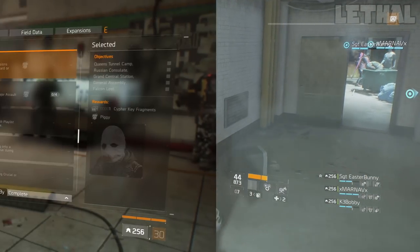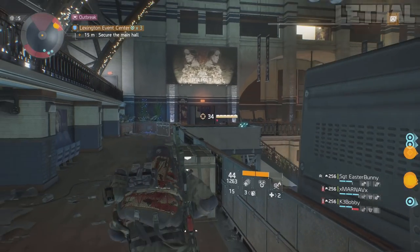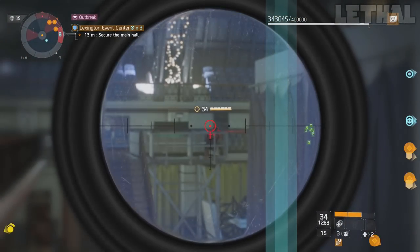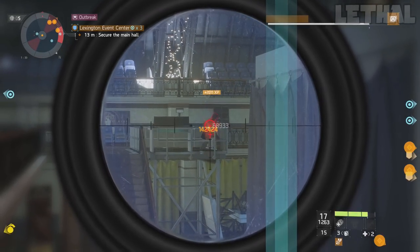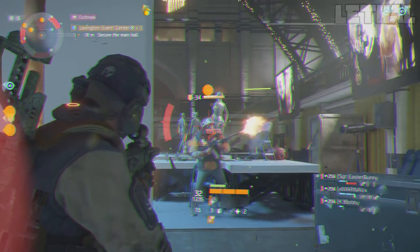The third and final mask we have is a piggy-looking mask. Once again, this is a black and white image so we can't really see how it fully looks. In my opinion, this is the best looking mask right now — I just really like this one. You could definitely make your character look a little bit weird and different if you get this mask and put an outfit together that kind of stands out. The way to acquire this mask is: complete all crucial or major assault missions without using medical skills on world tier 5 on hard or above with another agent. The objectives for this mask are the Queen's Tunnel Camp, Russian Consulate, Grand Central Station, General Assembly, and Falcon Lost. In my opinion, this will probably be the hardest one to get because you cannot use any medical skills. I kind of like that they made these masks a grind and didn't make it really easy so everyone gets it.